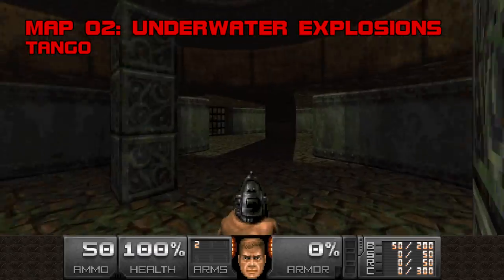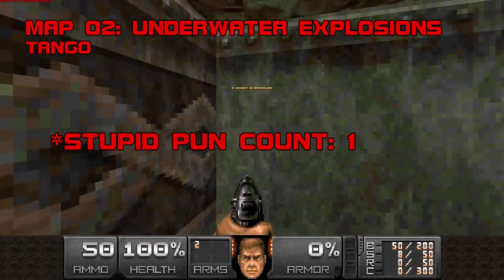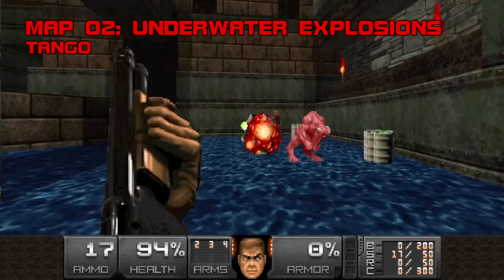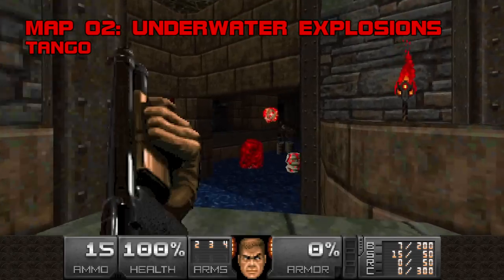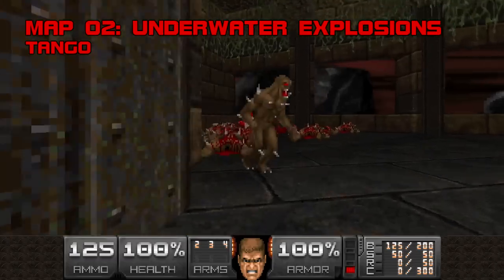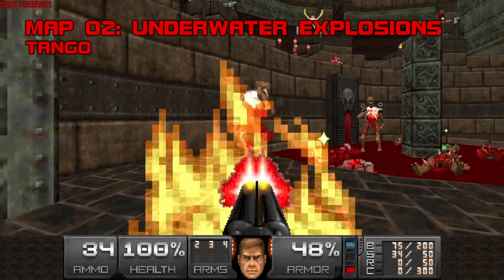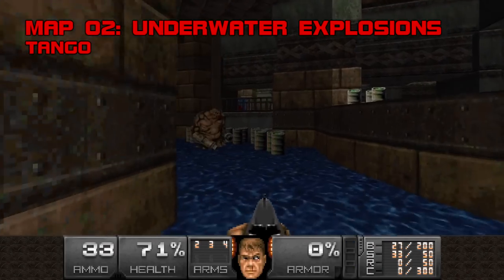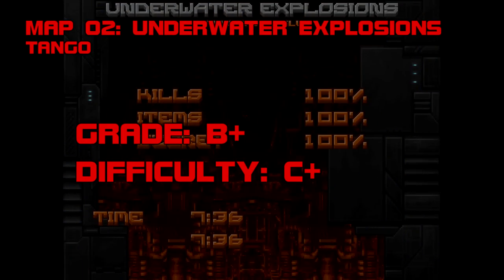Map 2: Underwater Explosions. From the architect of Toughskin River, we bring you back to Barrels X. The BTSX team rarely relies on gimmickry to sustain their maps, but Tango floats Underwater Explosions on barrel-centric combat, giving you minimal firepower but enough unstable chemicals to take care of everything twice over. This archvile pinch can get ugly if the Martians don't absorb enough of the barrel blasts, but prompt super shotgun work will save the day. The final fight is all about lines of sight. For a map 2, Underwater Explosions offers good bang for your buck. Grade B+, difficulty C+.